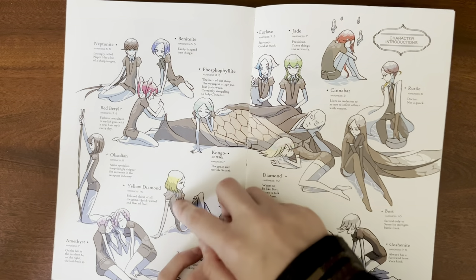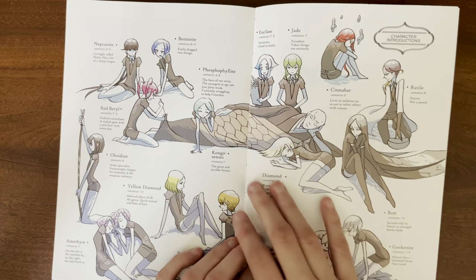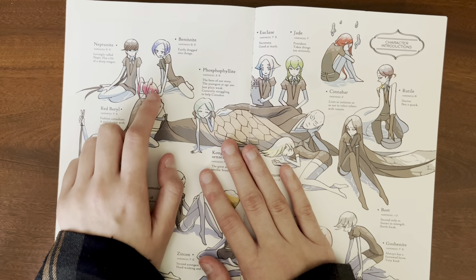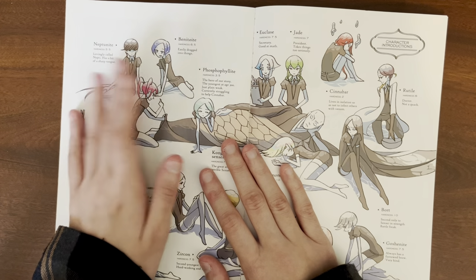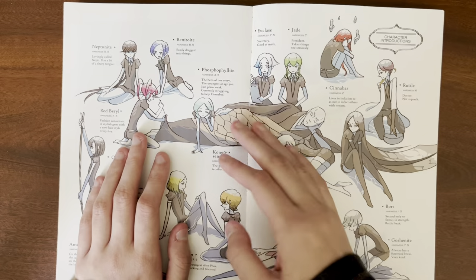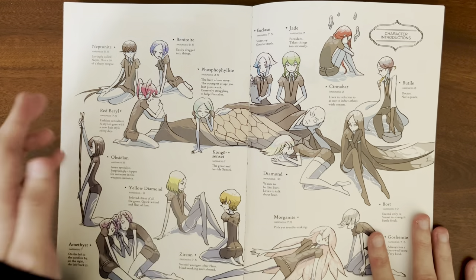Most of the characters closer to Foss in the pairings are the ones who go to the moon. I think the only characters who really don't are Jade, Euclid, and Red Barrel. But Bennett — I nicknamed them Bennett, I don't know how to pronounce it, but I just call them Bennett even though I know that's not their name. So if I call them Bennett while reading, just know who I'm talking about.